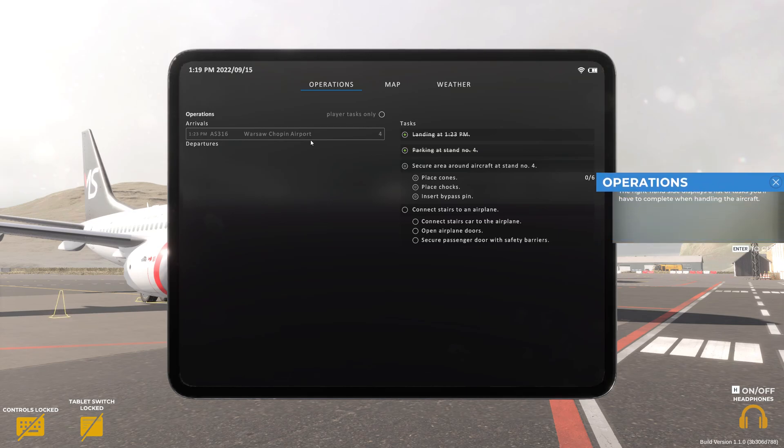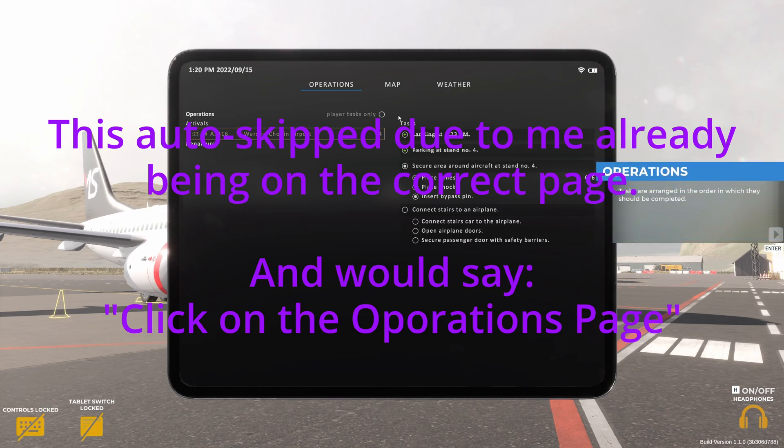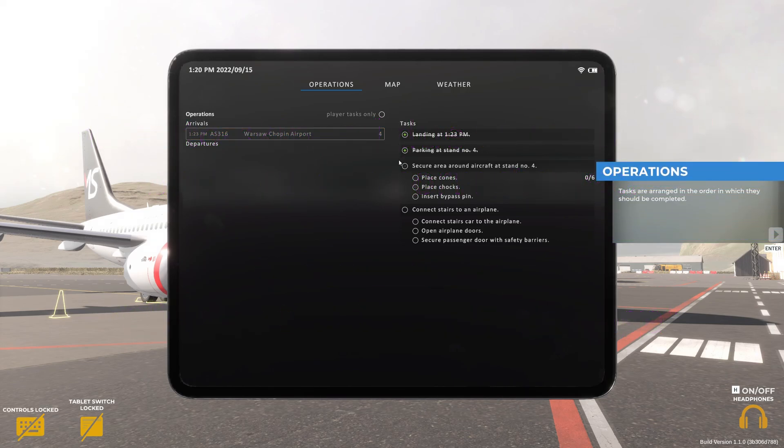The right-hand side displays a list of tasks you'll have to complete when handling the aircraft. Tasks are arranged in the order in which they should be completed. When you complete an action, it will be crossed off, and those which are yet to be performed have empty markers on the left side of each task title.